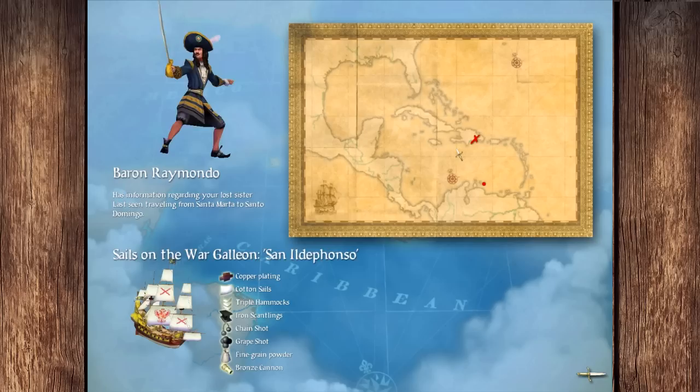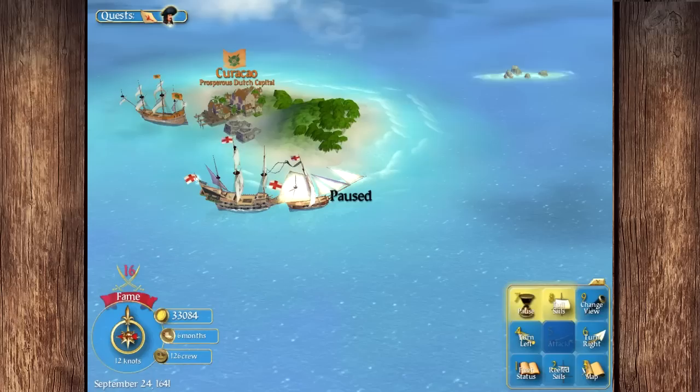He is heading towards us on a war galley. We need to find Baron Raimondo. The goals in this game are pretty simple: you beat up Baron Raimondo, he tells you where Montalban is, you beat up Montalban, then you go to his base and beat him up there. That's pretty much the main quest done. After that you want to find your family members wherever you can and make as much money as possible.